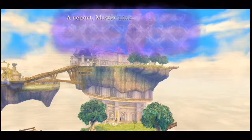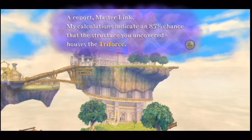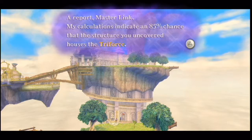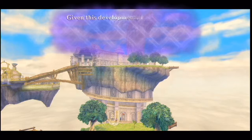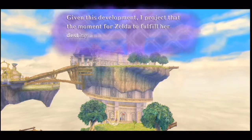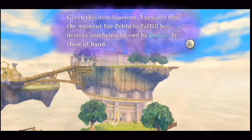Look at that! Master Link! My calculators indicate an 85% chance that this structure you uncovered houses the Triforce. Well, 15% chance that it doesn't, so it probably doesn't. Given this development, I project that the moment for Zelda to fill her destiny and bring an end to Demise is close at hand.